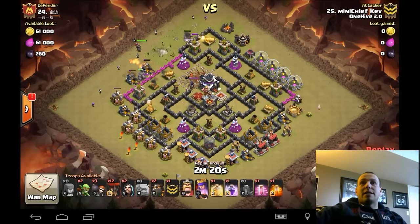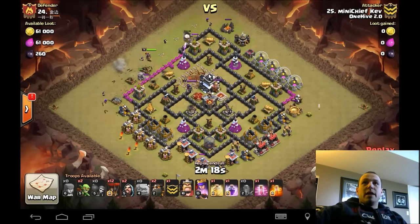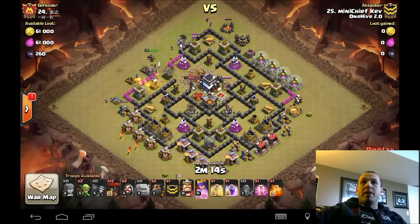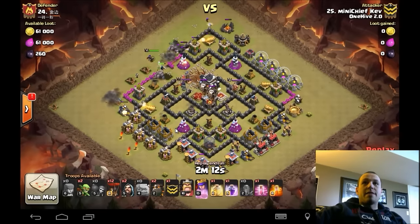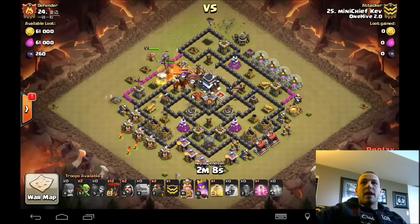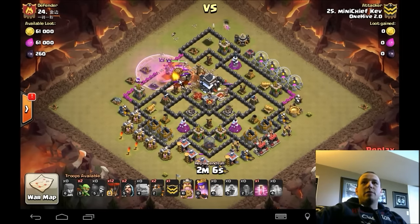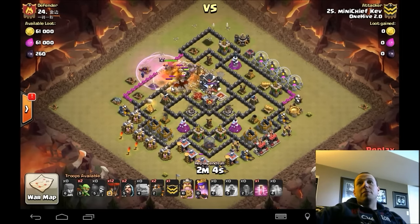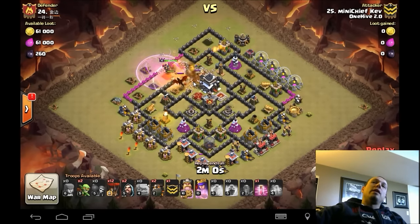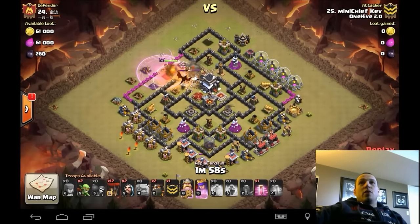I love showing Kev's attack because he really only has level 16/15 heroes. You guys can relate to hitting a base like this a lot more than some of those anti-three stars at the top. So Kev goes ahead, brings a max attack. Really like the earthquake placement — he's just opening up those two air defenses, opening up the spot to get in at that queen, creates a nice huge funnel. King goes in after the golems, poison goes down to help take care of the CC troops and the queen.